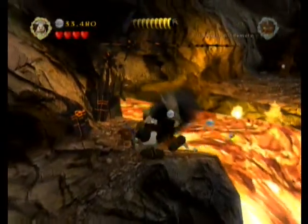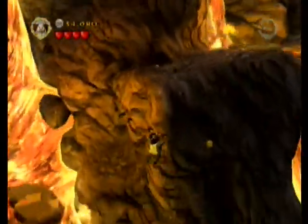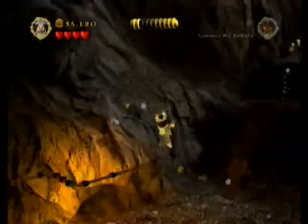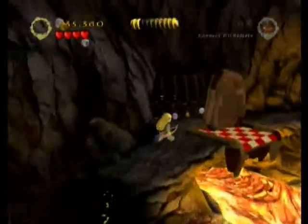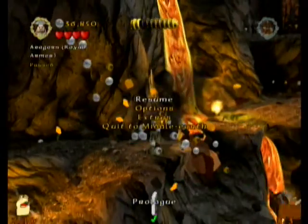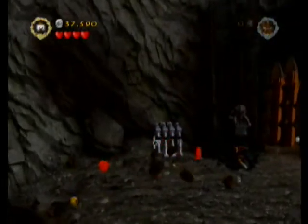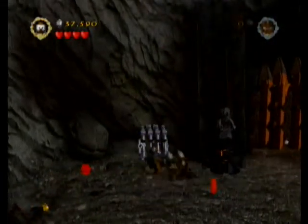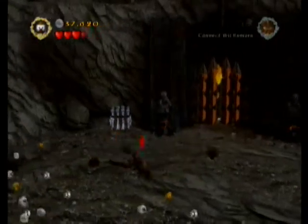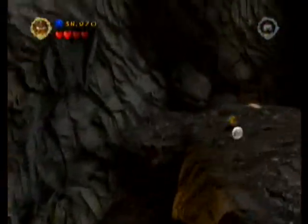We blow up everything so Gimli can get across. I check for any other statues. Coming up here, turn into an elf to push that. If you blow up the silver object you can get a minikit in there, but I already did that in story mode. Come over here, turn into a Berserker. Because of the shimmering armor, it takes a moment before they can hurt me. Blow that up and you get a little hobbit hole. Gimli goes into the hobbit hole.